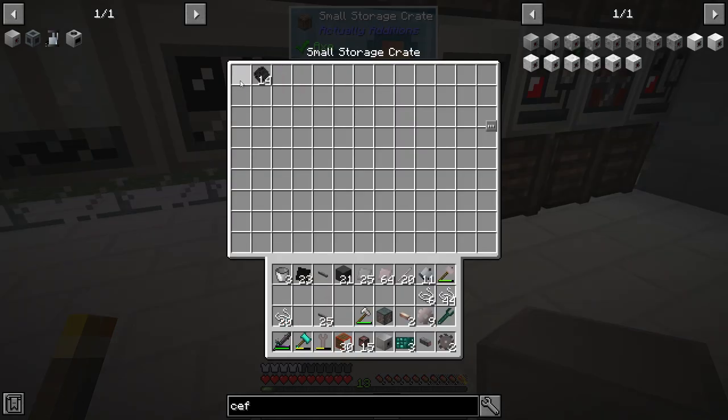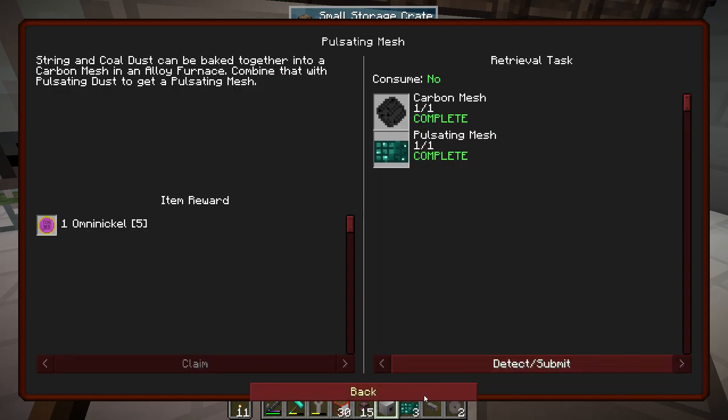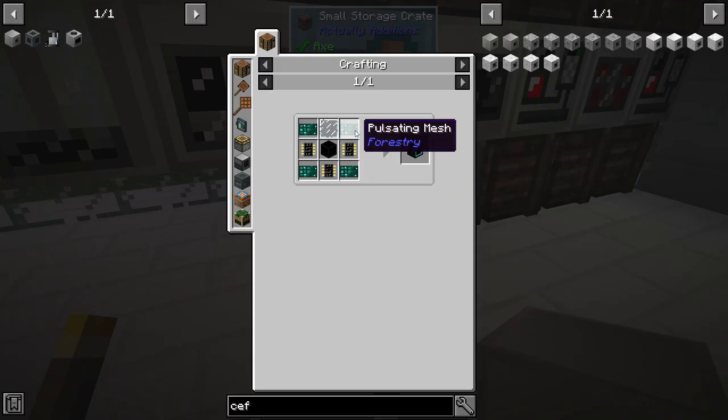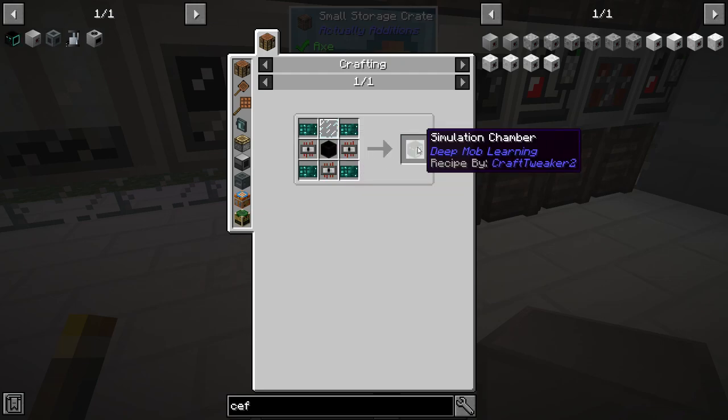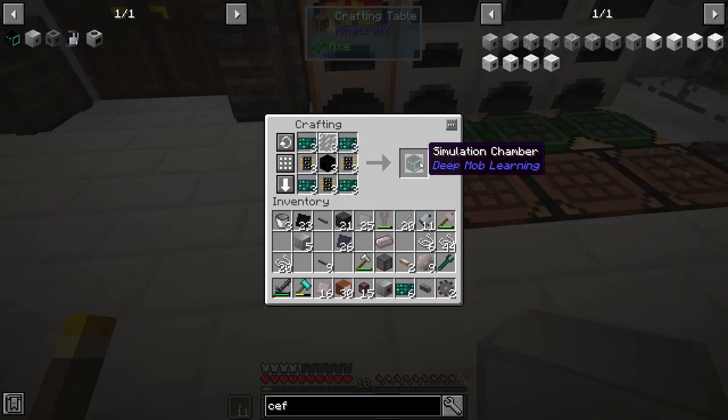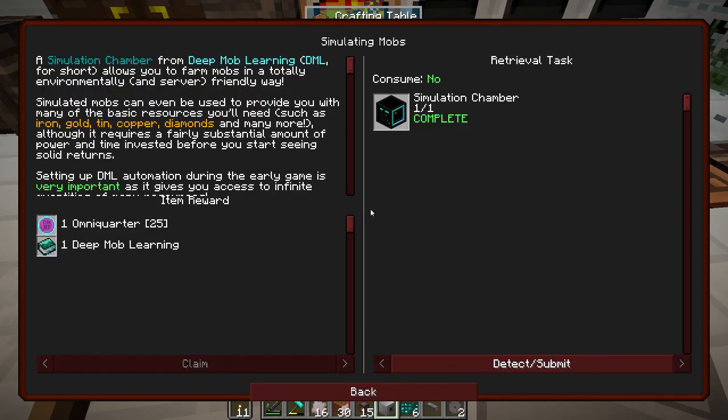Pulsating mesh — quest complete. Now we're over here to our simulation chamber. That's made with four of those, dark steel — got it. Three dark steel machine casings — that is expensive. Done. Quest complete.